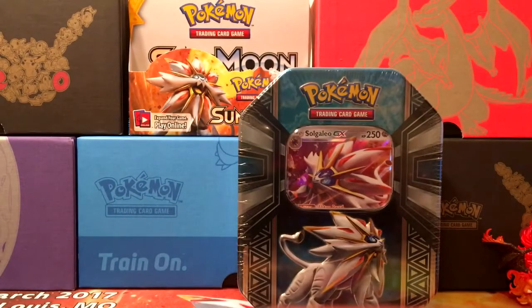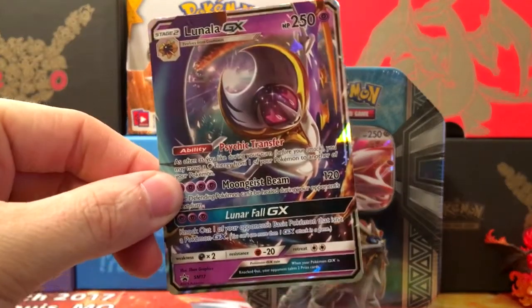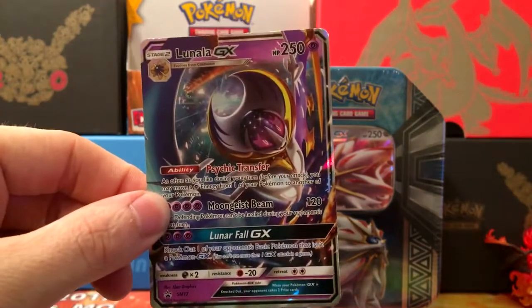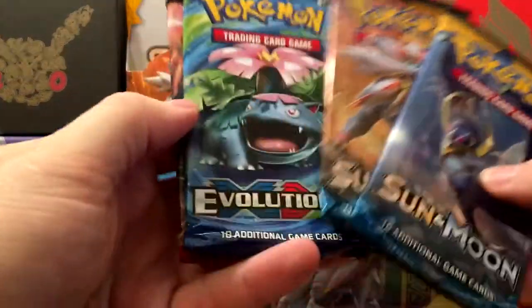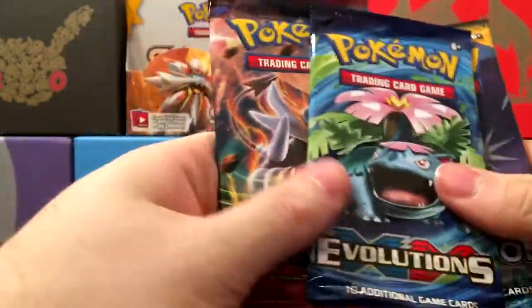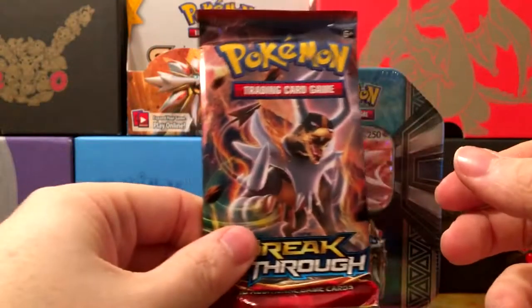So let me open this up — I've already taken off the plastic. First up we've got our Lunala promo. It's really nice. I think I like this artwork way better than just the traditional Lunala card art. And then as always in these tins we get four packs. In this one we've got two Sun and Moon, one Evolutions, and one Breakthrough. So we're going to go Breakthrough, Evolutions, and then the two Sun and Moon. We'll do the Breakthrough first.